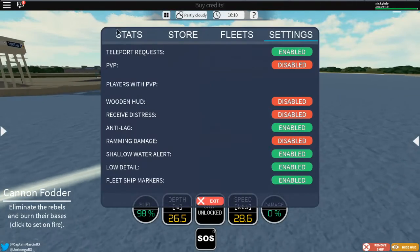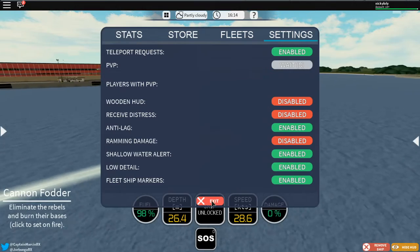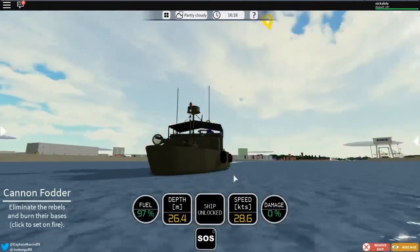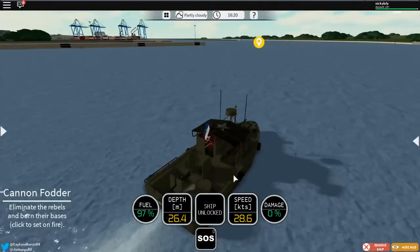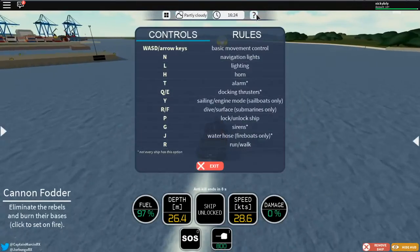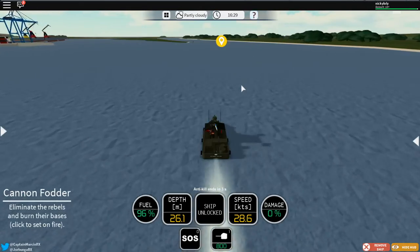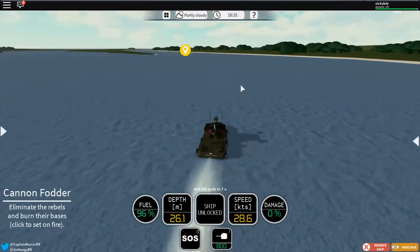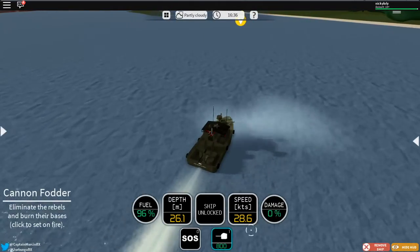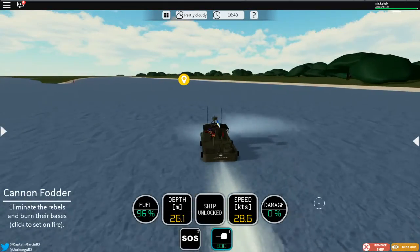Should I turn on PvP? Yeah, you should because you need to use the weapons. Only 20 characters. I like the flashlight in front. What are the controls? Did they add a flashlight option? Yeah, lights — if you turn on the light there is a... I see it in front! It's on the turret. It's nice. When you turn the turret, it'll also shine some light.